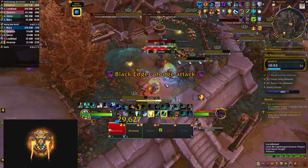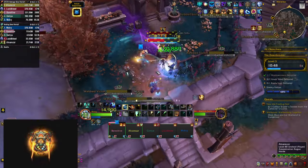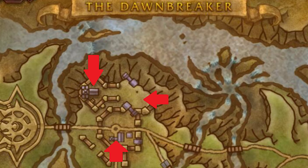If Abusal Wroth goes off it puts a DoT on a player that you have to heal through. The other new mob type here are the Nightfall Tacticians — they're going to keep casting frontals and you'll have to keep dodging them. The 3 mini bosses are spread throughout the city: the first is in the church at the top left, the second is in a building on the right-hand side, and the last one is below a bridge at the bottom of the map.